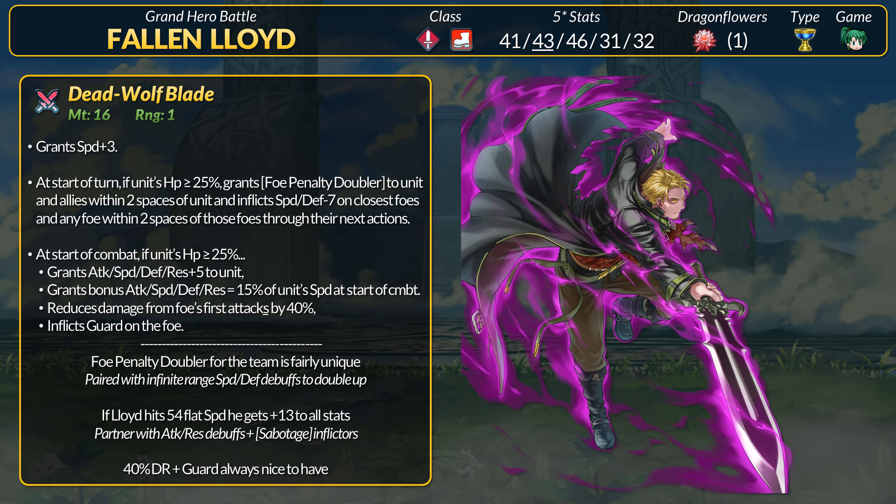Dead Wolf Blade inflicts minus 7 speed and defense, and this has infinite range until it hits the closest foe. Once that happens, it spreads to nearby foes as well. The Arcane Threema Axe has a similar effect, but it has sabotage built into the weapon. Do keep in mind that Foe Penalty Doubler only uses debuffs on the foe you are fighting. The sabotage status does the same thing, but you can also use debuffs from nearby foes. Foe Penalty Doubler is a buff status for your team; sabotage is a negative status on the foe.